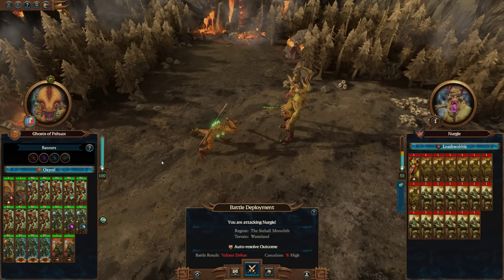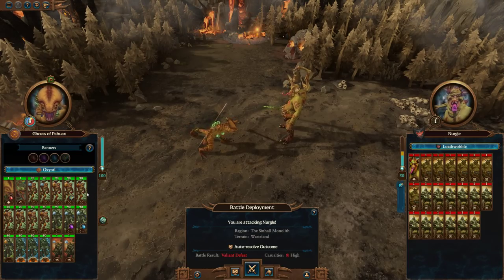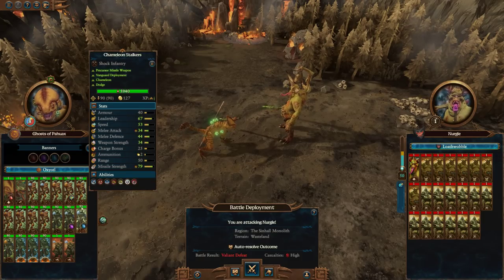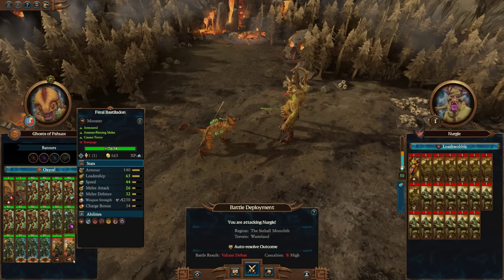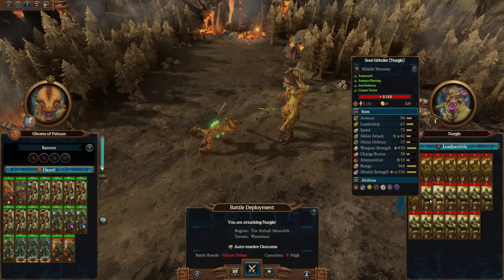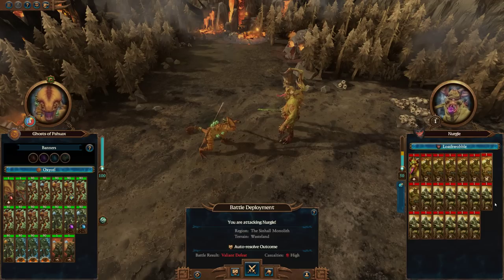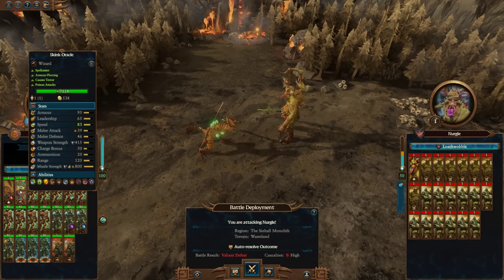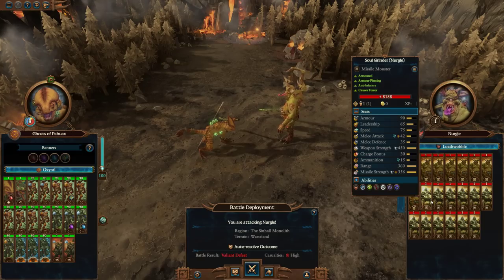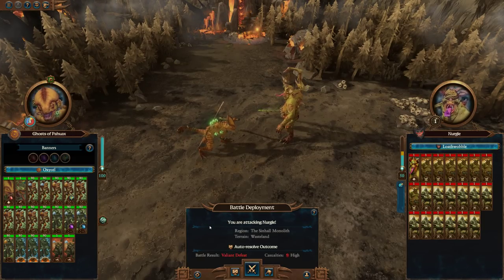I don't think that this is impossible. I think we're definitely going to need to cheese it in some way, and the way to do that is with our stalking. We've got essentially three units here that can't stalk, and we can maybe use that to waste the ammunition of the Soul Grinders first. If we can get the Soul Grinders isolated from the pack and get these ones to shred them as quickly as possible, that would be good.